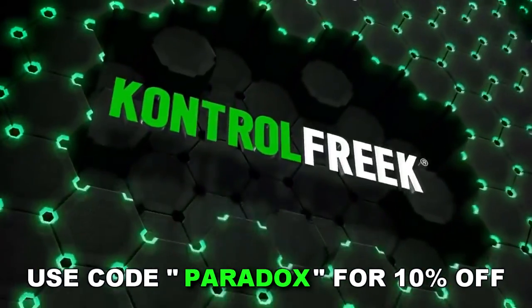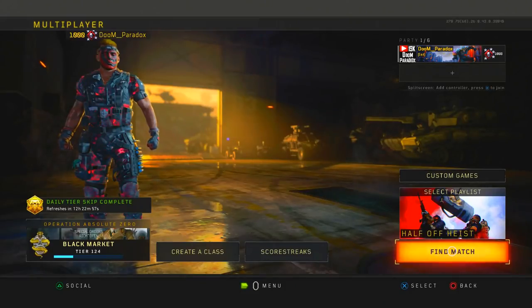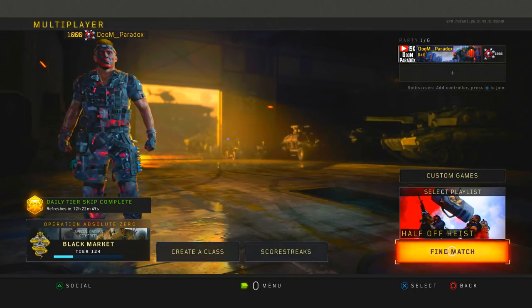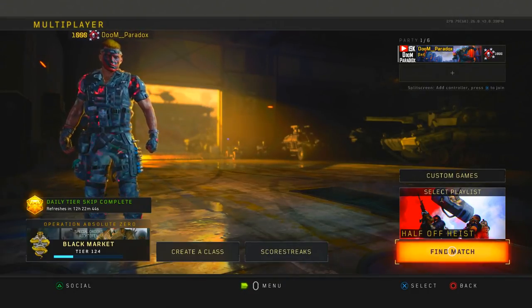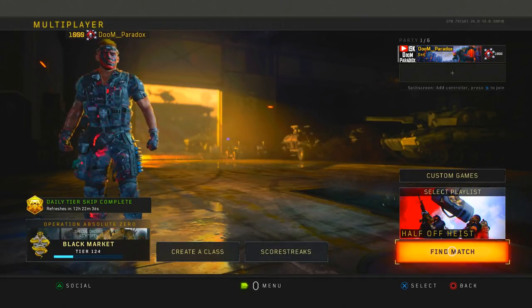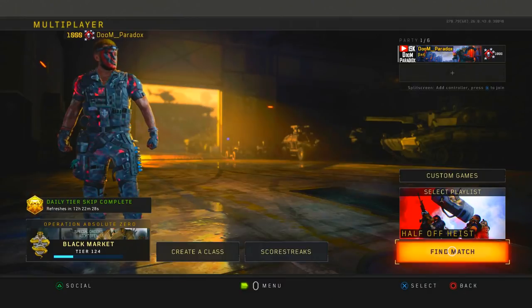What is going on guys, it is your boy Paradox here bringing you another Black Ops 4 video. Today I'm gonna be showing you how to get the rarest outfit in Call of Duty Black Ops 4. As you can see I have it on already — it is called the Numbers outfit. Literally everyone asked me in my stream how to get this skin, so I'm going to show you now.